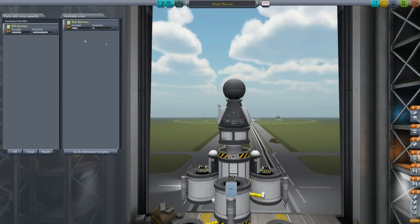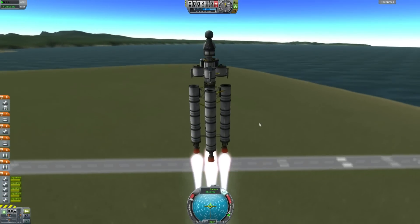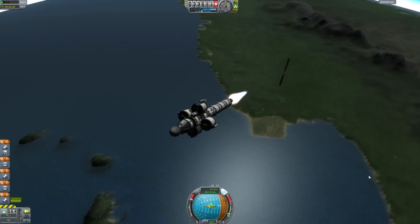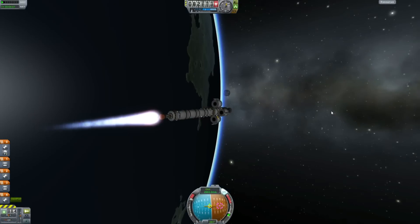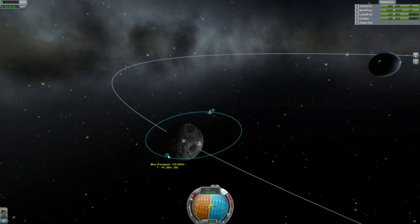Before we launch, we have to go to the crew tab and remove all occupants from the spacecraft before sending it off to rescue Jebediah. Now, getting into orbit, going to the moon and getting into orbit around that — they're all skills you should have already mastered. So let's skip forward to the hard part.